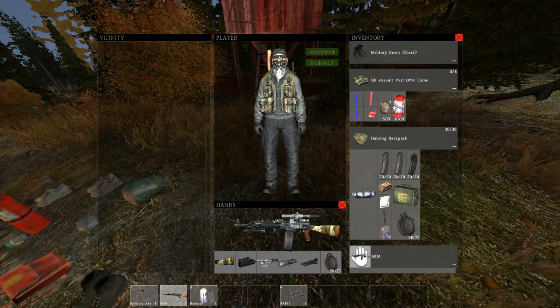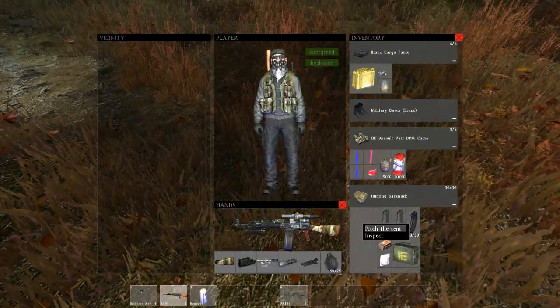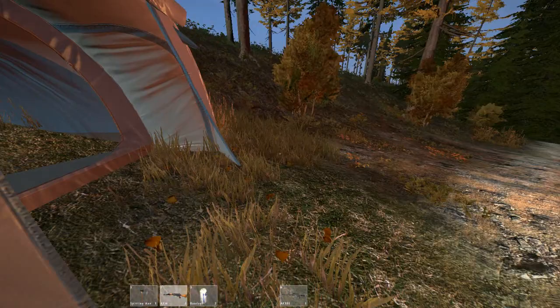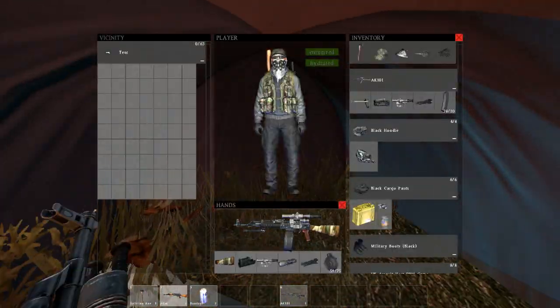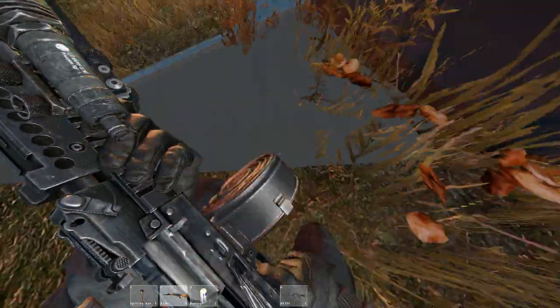Now that you've found your glorious tent, you can find a place and just pitch it and bask in the glorious 63 slots and being able to store pretty much anything you have.